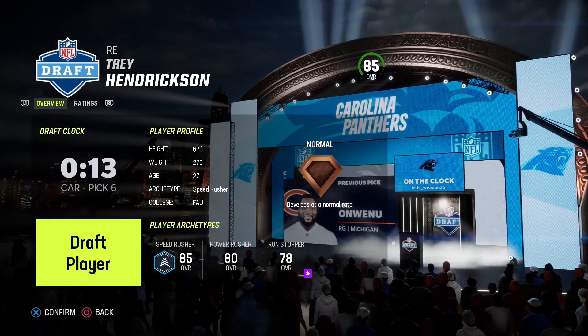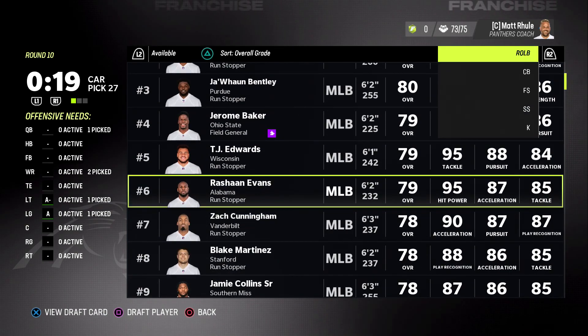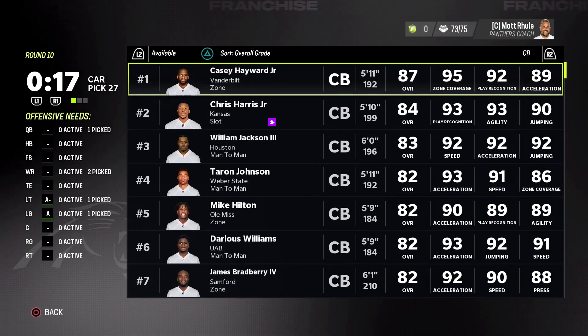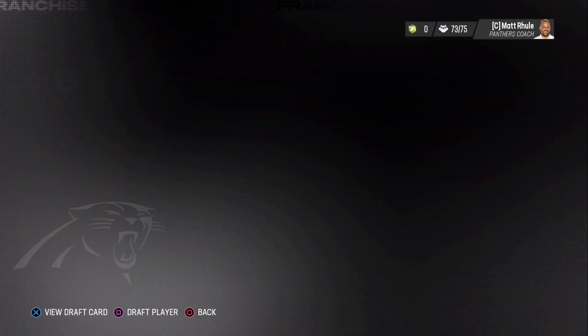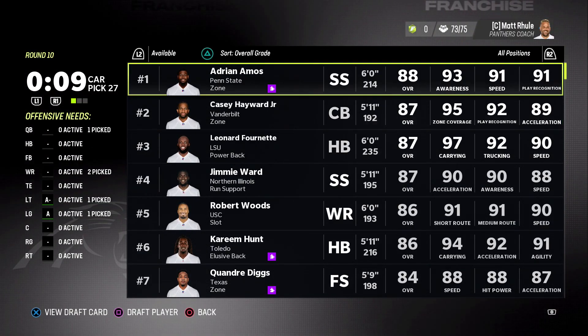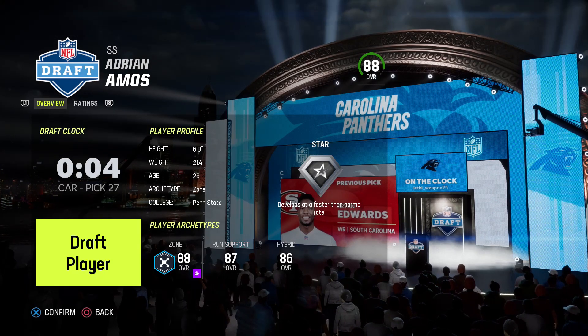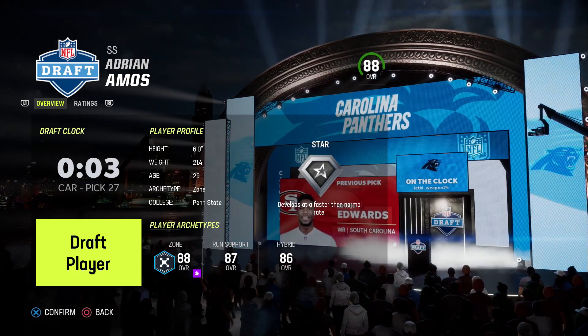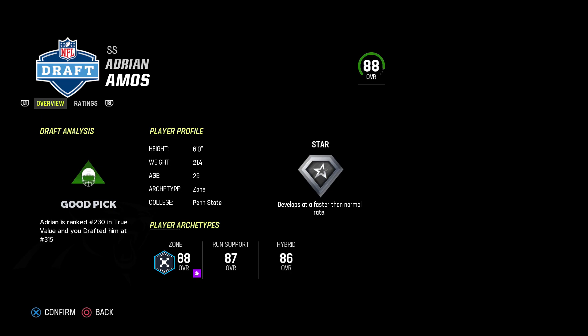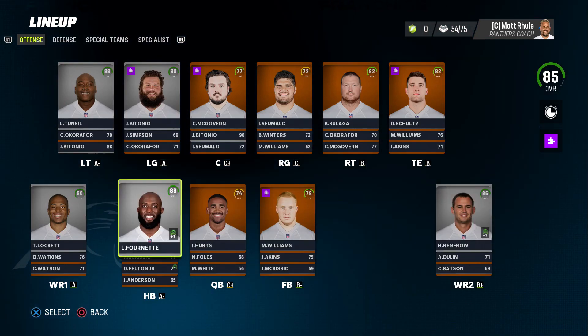I like Trey, Denzel, Dante Hightower — this is where it gets really tough. We need another cornerback. Casey Hayward does not have abilities, he's 32 though, a little old. Adrian Amos does not have abilities either — I'm like 99% sure. Clock is ticking, I gotta go with him. I know we drafted a safety earlier, but that's another good pick.